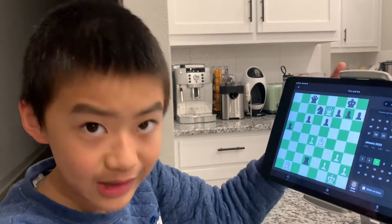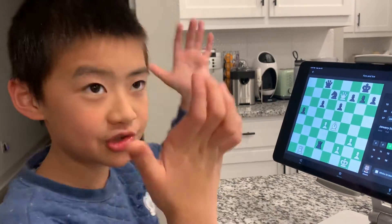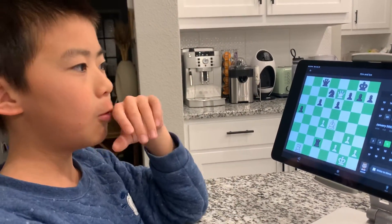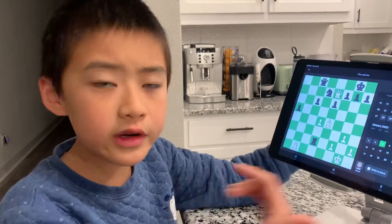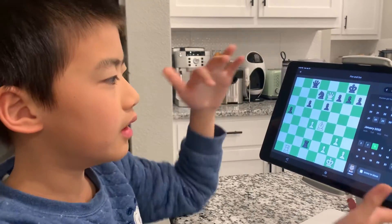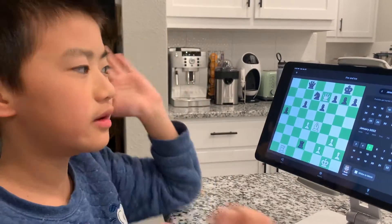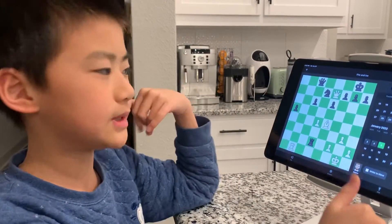Now, we can use the same analysis as last time: what do we want, and what is our problem that is restricting us from getting what we want? Well, what we want — we see that this problem is probably going to involve back rank checkmating, because our rook and our queen are both eyeing the back rank, and if the queen and knight just disappear, then we have multiple checkmates coming up.